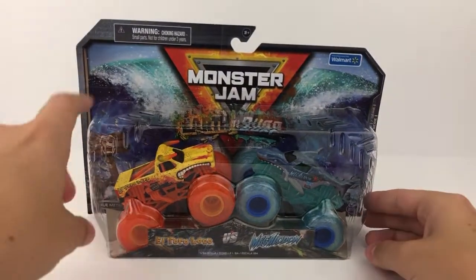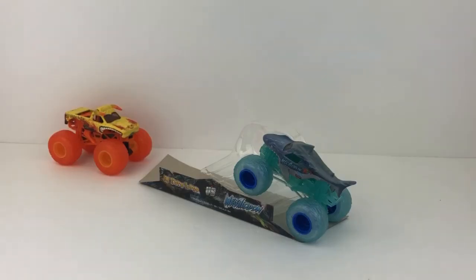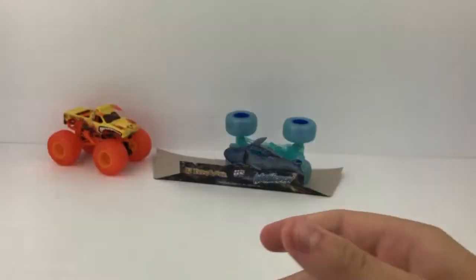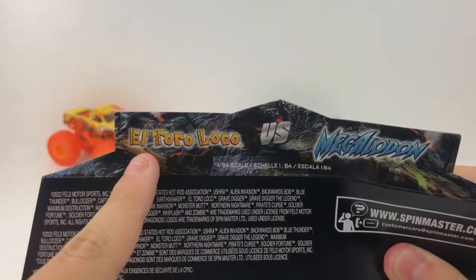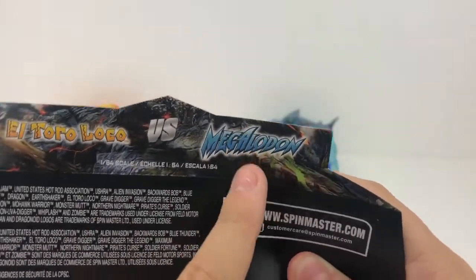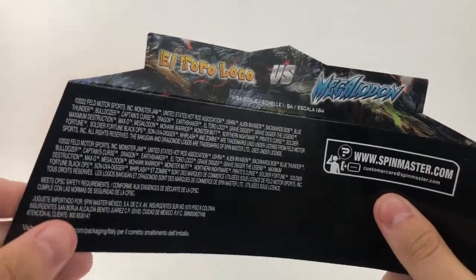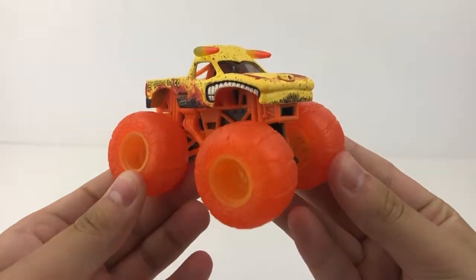Now let's move on to the second double pack, which is the Earth El Toro Loco versus the Surf Megalodon. Here is the Earth El Toro Loco versus the Surf Megalodon. You've got the plastic piece for the tires. Now let's move on to the card — as you can see, you have the normal El Toro Loco logo. I believe this is also the normal Megalodon logo. I wish they would've changed up those logos for the card, but it's up to Spin Master — I don't make those decisions.